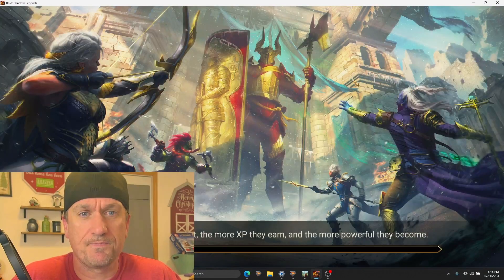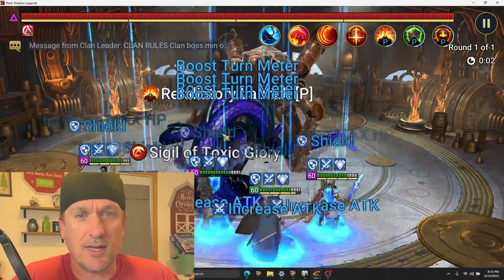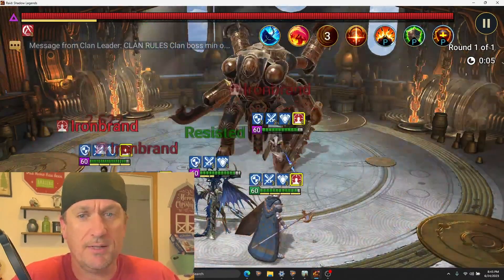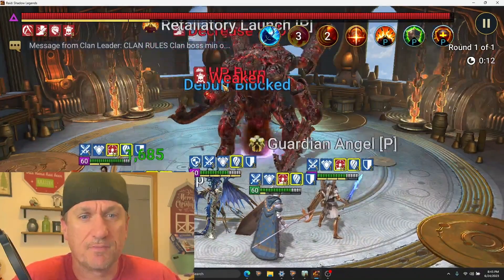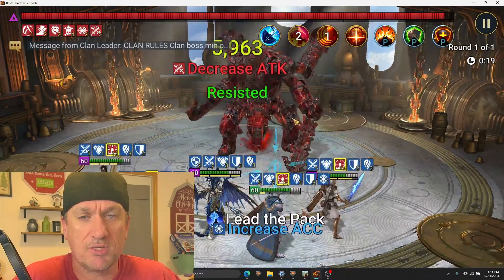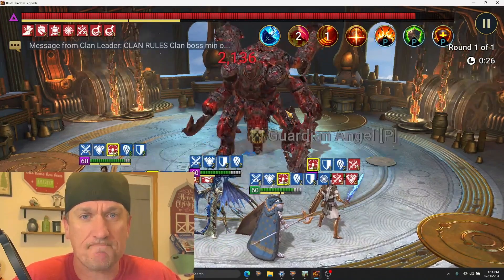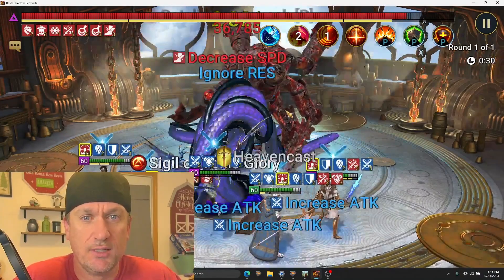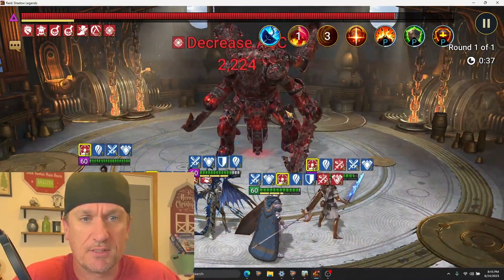I'm going to go ahead and run it, show you how it works, then I'll show you the details when the run is over. I really hate making speed compositions where I have to tune the speed, so I really like just having my champions go pretty fast and work as a team. A lot of people will use either a Maneater Unkillable team or Dimitha, or Block Damage with a Helicath or a Roshkart. I really didn't want to take my Helicath away from my Clan Boss team, so I'm just running these champs pretty much as is.